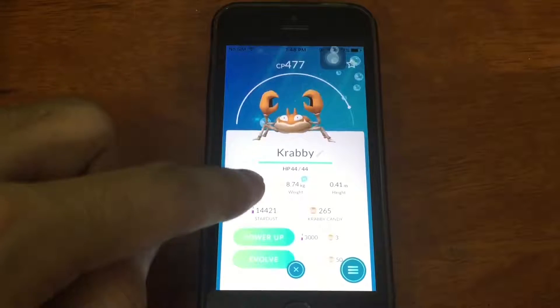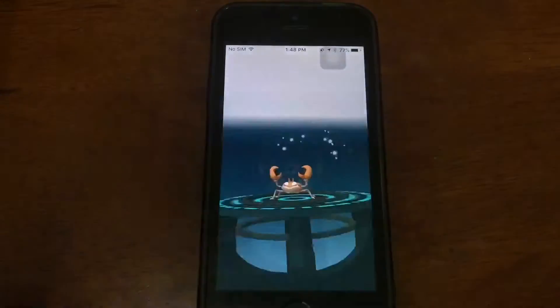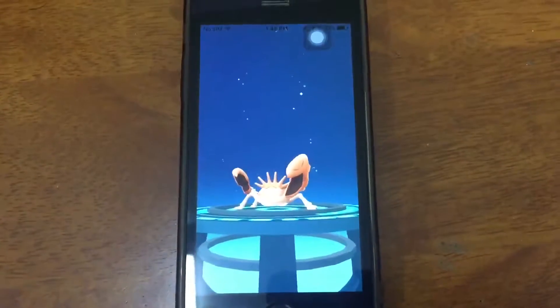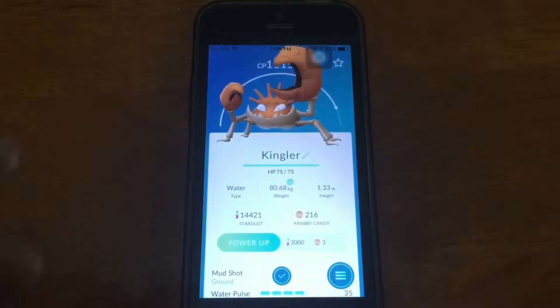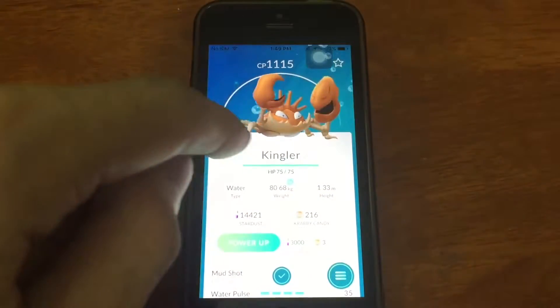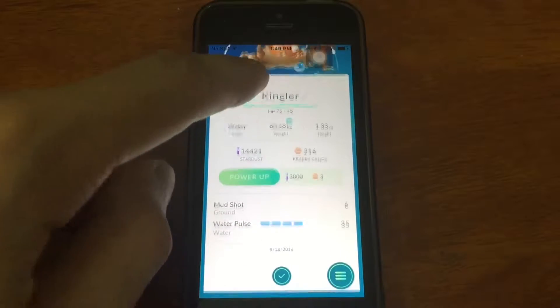Alright, let's try to evolve this and see how much the combat power will change, and its defense and attack rating. Wow, raised really a lot — 1,115 Kingler combat power, HP 275, weight increased so much to 80.68 kg XL size.